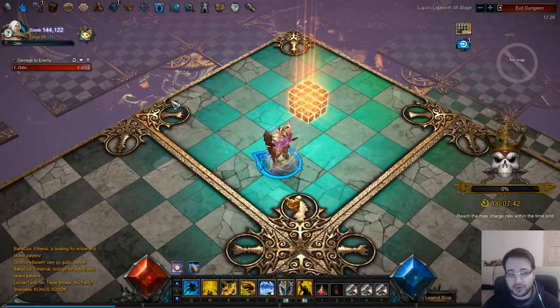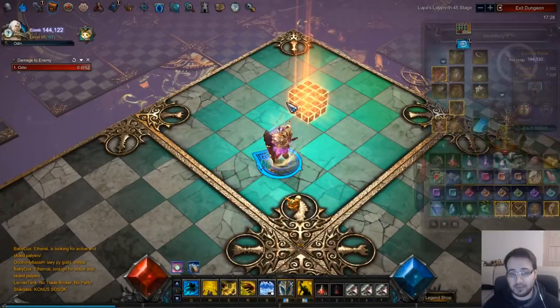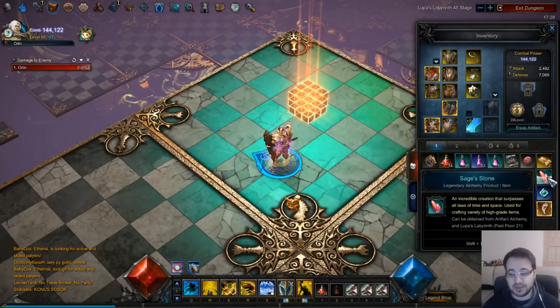The reason why you want to run the Labyrinth is to level up your artifact when you have one, and to level up more artifacts so that when they're level 20, you can disenchant them on the alchemy merchant, get more sage stones that you can sell for money, or create soul stones with.